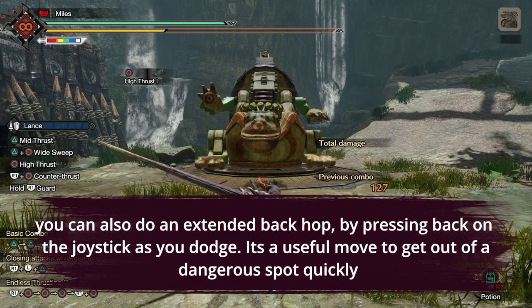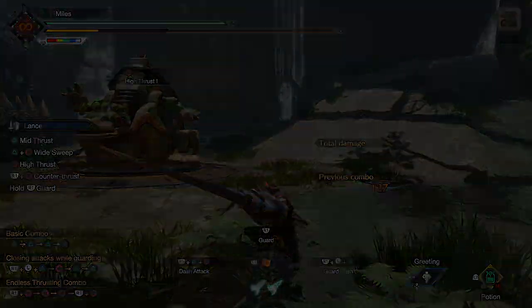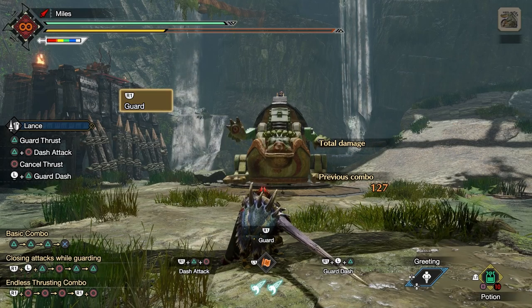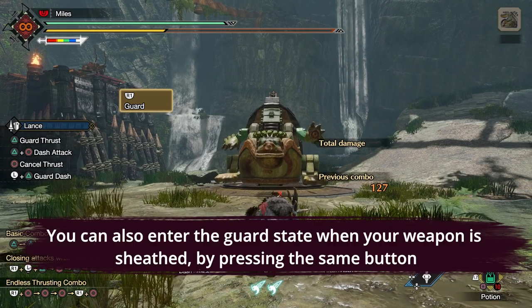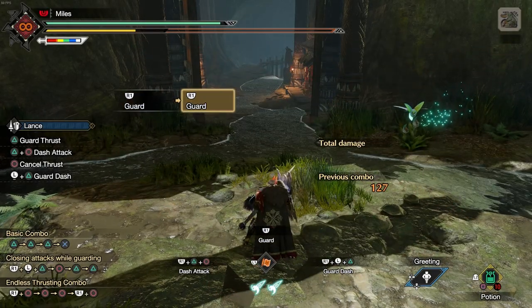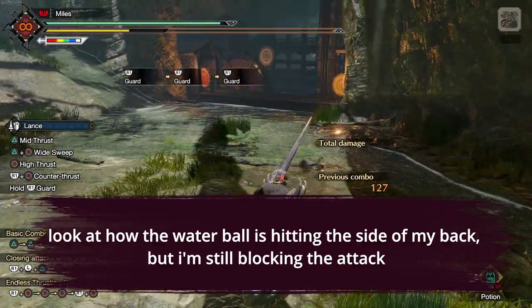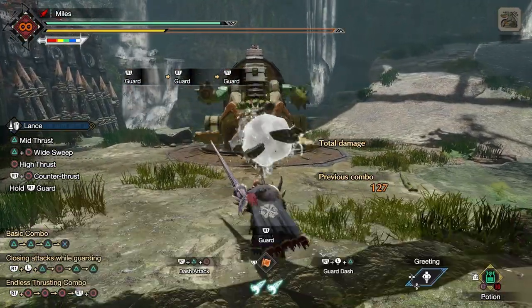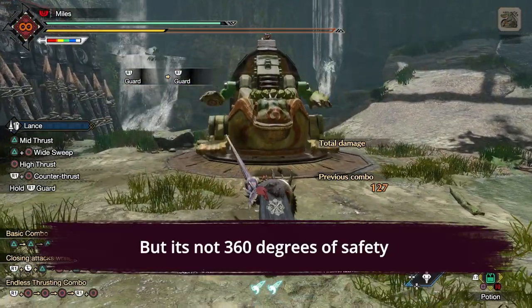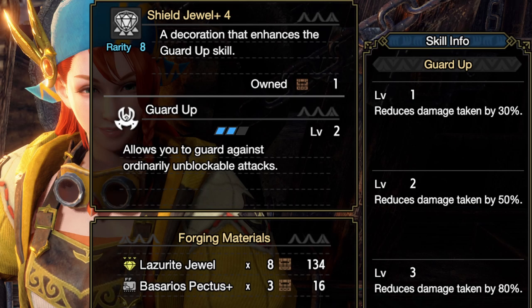So you'll have a harder time dodging through attacks compared to other weapons. Thankfully, you have your shield. If you press the trigger or shoulder button, you enter a guarded state. This will block monster attacks in about a 220-degree angle in front of you. If you block an attack, it will take some chip damage off your health and drain some of your stamina. There are also certain attacks that you cannot guard unless you also have the Guard Up skill.